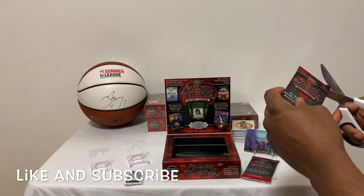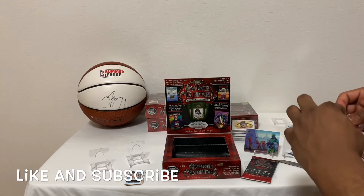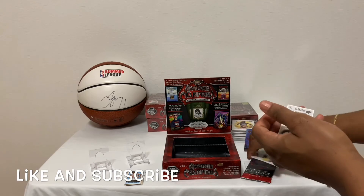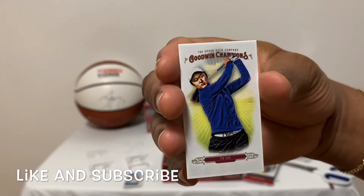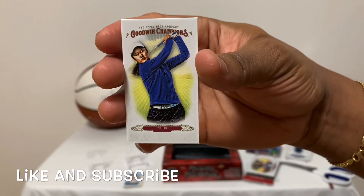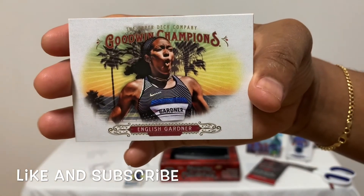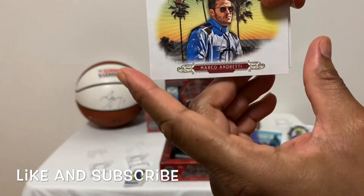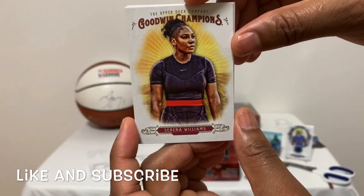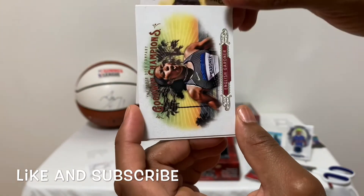This is the second to last pack — we have two more packs. We have a mini — let's take out this mini before it falls to the ground. It's none other than a golf player — sweet looking swing. Another English gardener. Up next, we have a Marco Andretti, followed by Serena Williams Goodwin Champions — beautiful looking card, very nice. Followed by another Marco Andretti.